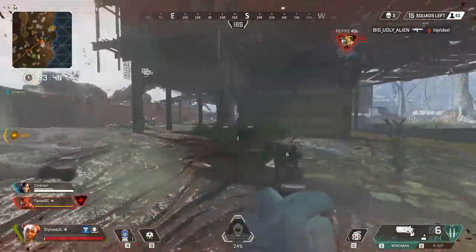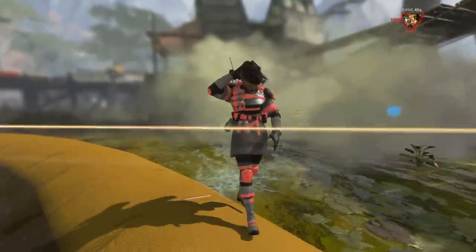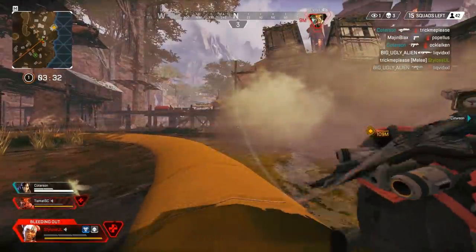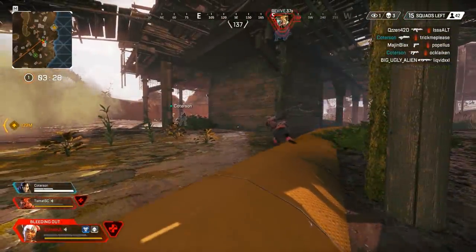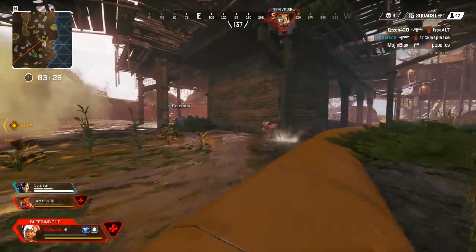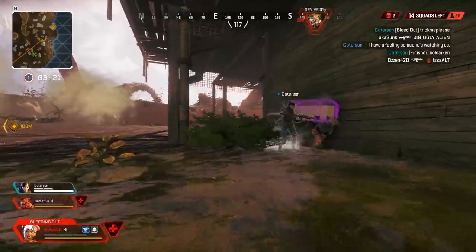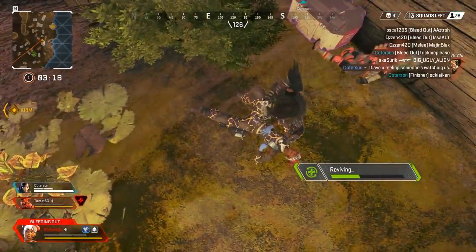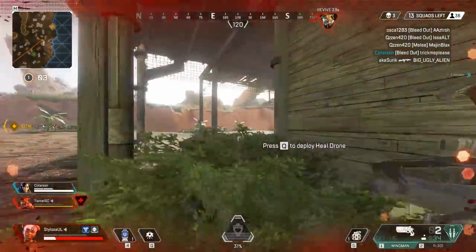I actually landed those shots and killed that person, but there was somebody above — a Bangalore. She jumps down, punches me in the face, goes for a bit of humiliation, and then goes for the finisher on me. That wasn't clever of her — you've got to be really careful with finishers. Only ever go for the finisher when you know it's safe. If it isn't safe in a squad fight, just kill them. It's not worth the risk — and look what happens: we had a squadmate left who comes in, kills the enemy, and brings us back into the game.